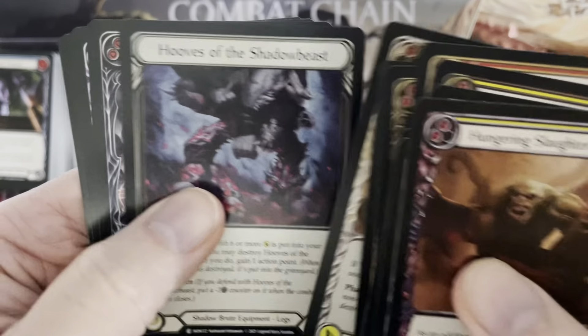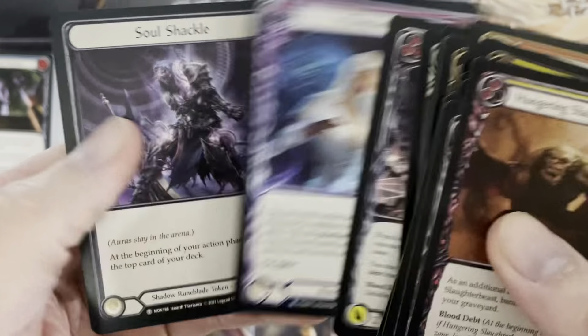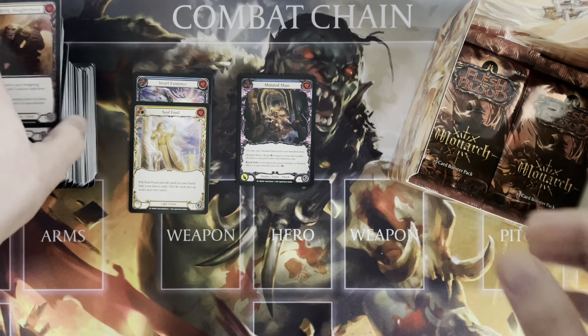Wartoon Herald. Here's our foil — Hooves. Unhallowed Rites. And Phantasmify — beautiful card, a rare. I should have made that a Majestic card.